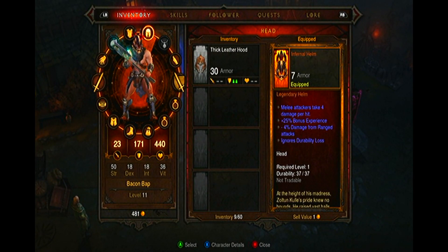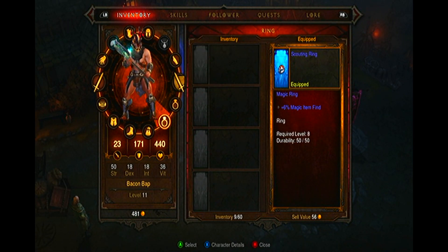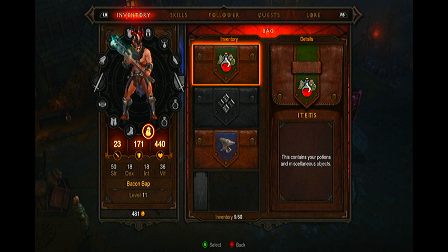Open your game case and take out the piece of paper with a picture of an infernal helmet on it — it should be in front of the feeble excuse of a manual. At the bottom of this piece of paper is a code. Enter this code and then download the items.